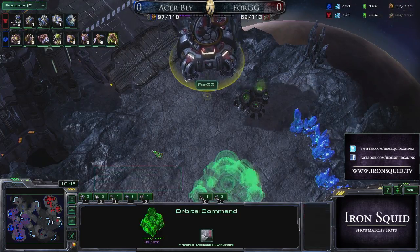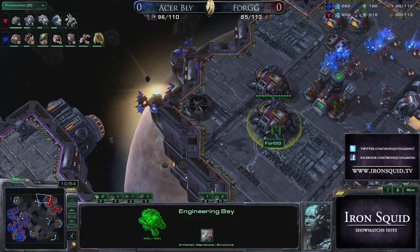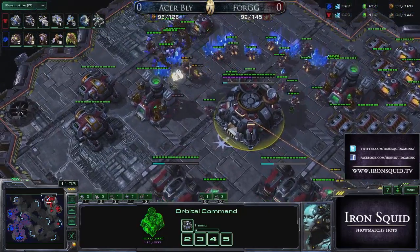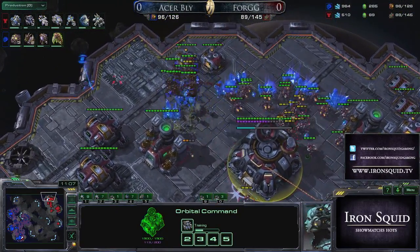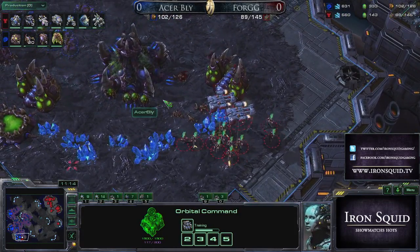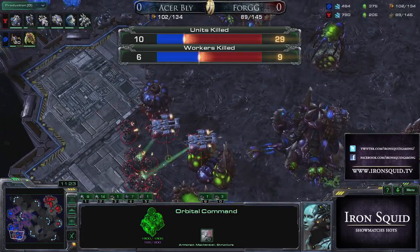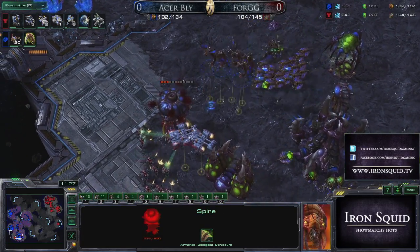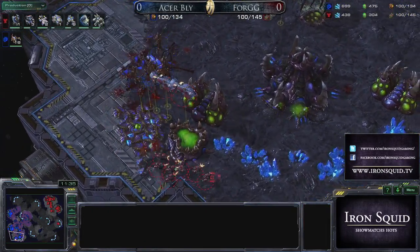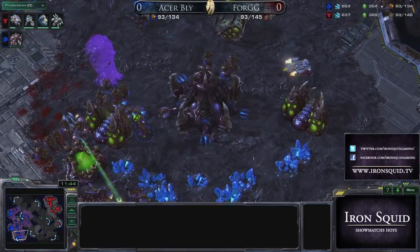4GG doesn't actually know there's a Spire attack coming — he's a little bit unaware, so he's probably not going to start Thors until he sees a big Mutalisk threat. Something else to consider: Mutalisks can shut down drops, but not as easily as you'd expect with the new speed upgrade. When someone drops your main, you can kill the dropship on its way out, but it's hard to chase them down. 4GG gets his first glimpse of the Mutalisks with no turrets — he was completely unprepared.